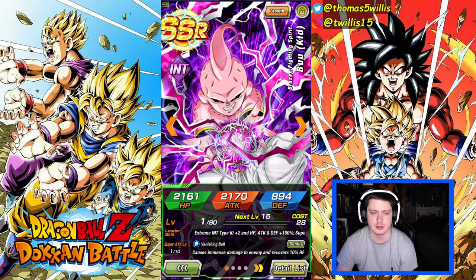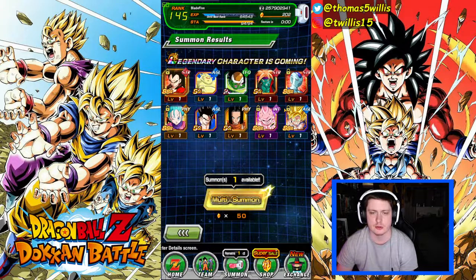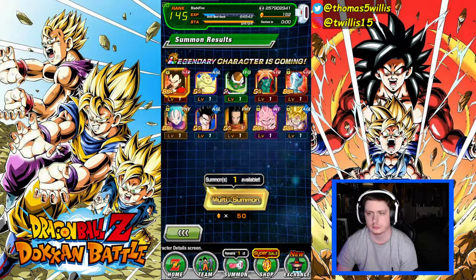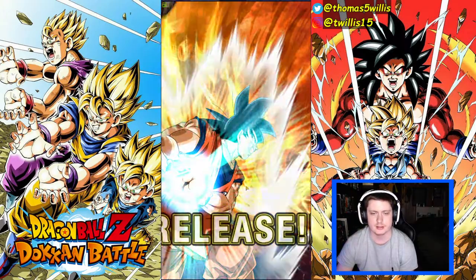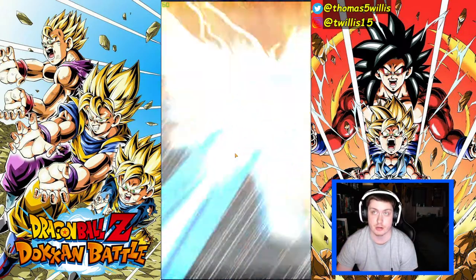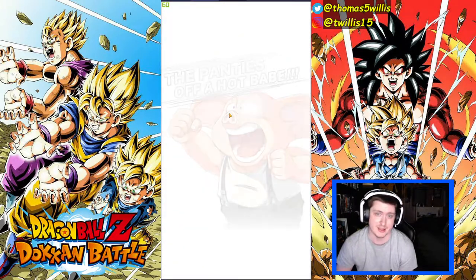A Universe 6 card — alright. I feel like it would be very dumb of me not to do the last summon for another free summon after that. So I'm gonna have 150 stones to do on the Kale and Caulifla banner it looks like. Oh my gosh — Trunks carrying my Devil screen crack! Trunks, the panties off a hop babe!